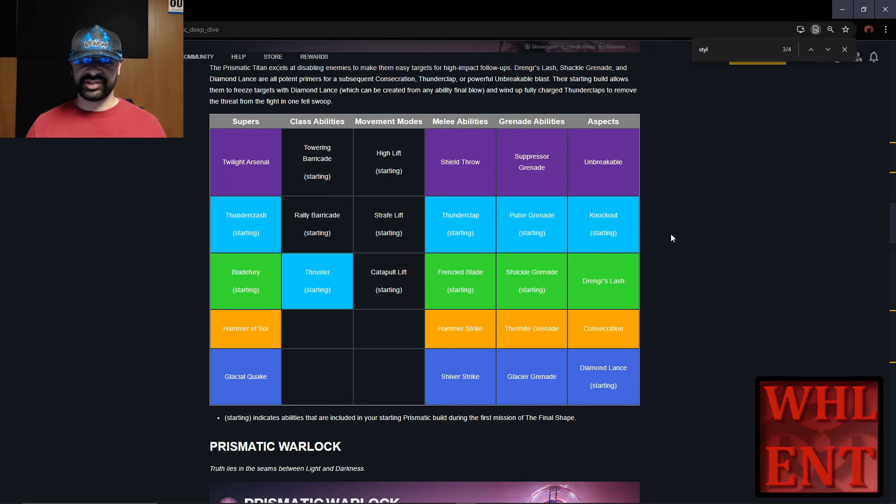For the Titan, we're going to start off with Knockout — an Arc aspect — and Diamond Lance, which is a Stasis aspect. For our Grenade, we're going to be using the Shackle Grenade because Shackle Grenade is the best grenade.